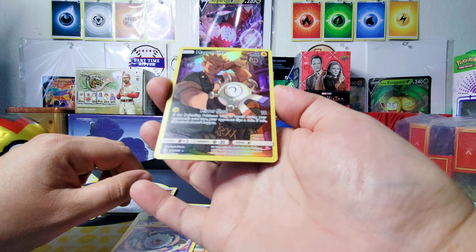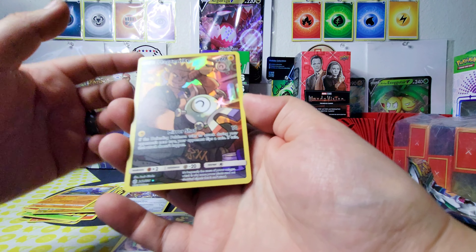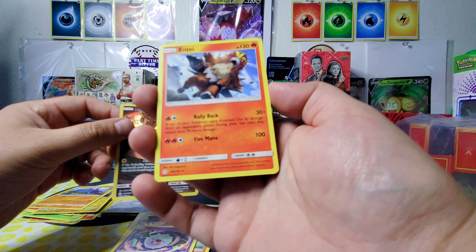What set is this from — 2019? I don't know if this is a Galarian Gallery or something, but that looks absolutely amazing. Can it be a double banger? I don't think so. We also got an Entei rare.